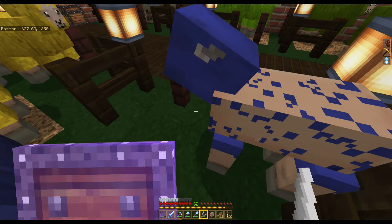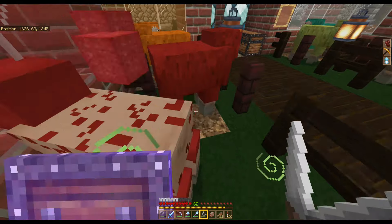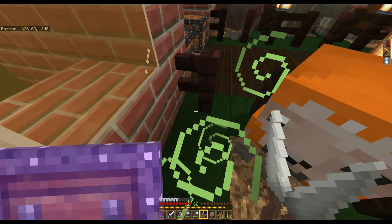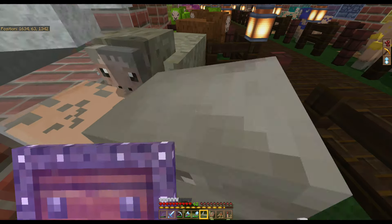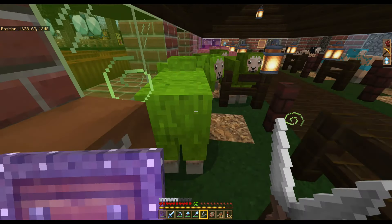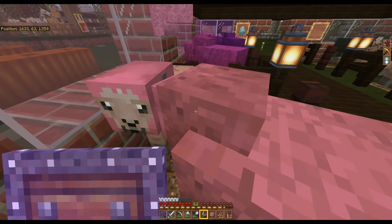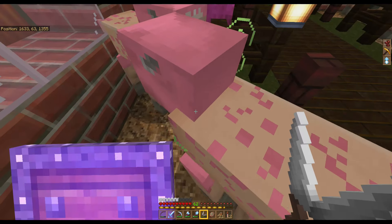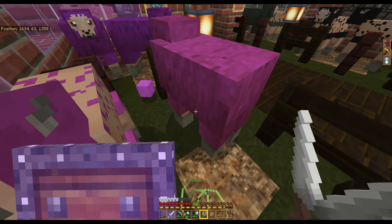There's a villager trading hall here and sugar cane. And this is the wool farm — I've got a couple of extra pink ones out here. Someone requested some stacks of pink wool, and we've got every color of wool you could want.